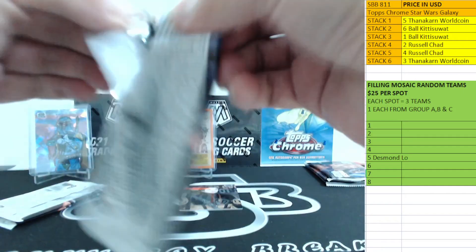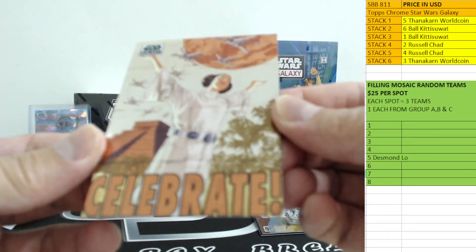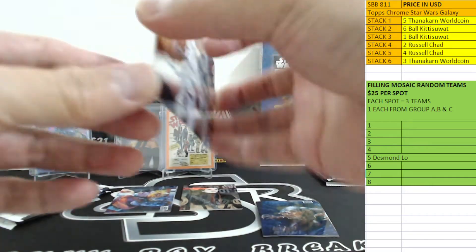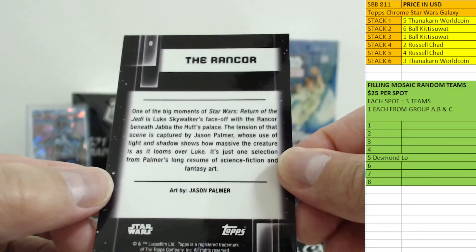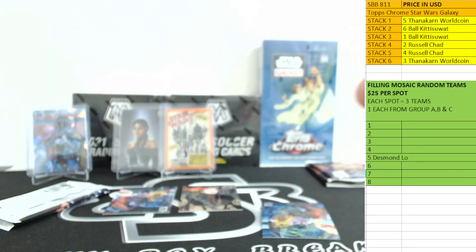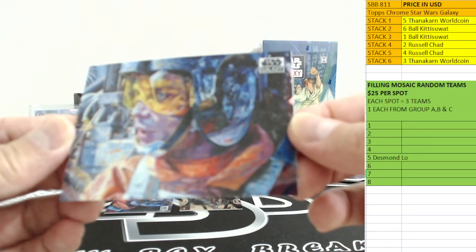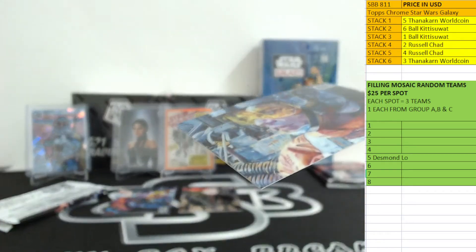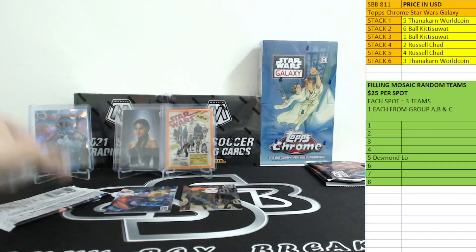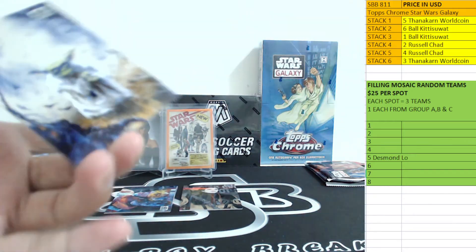Princess — celebrate! And we got the Stormtrooper — Imperial Snowtrooper. Who is this guy? The Rancor — Return of Jedi, facing the Rancor. And we got another Luke Skywalker as a pilot — refractor, there you go, Rites of Passage refractor. Stack number five, pack number two — good luck. Oh, Yoda! Nice one. Another Han Solo.